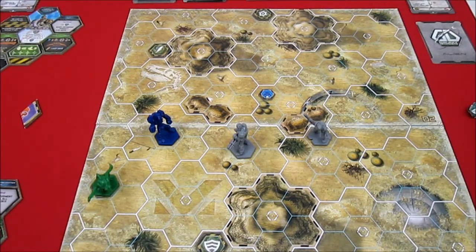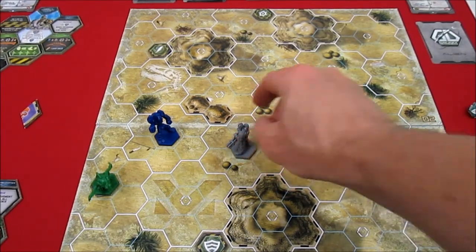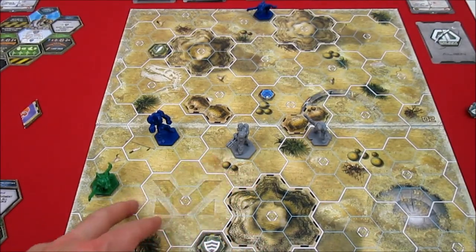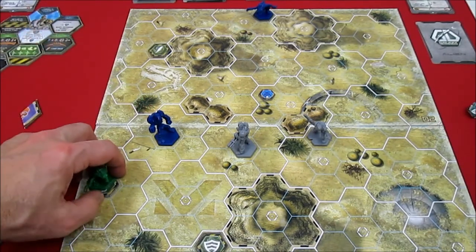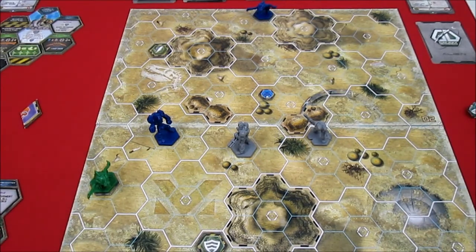The Hulk has the blue spine critter, the Med Tech has the blue Xeno Beta, and our Sniper down here has the green spine critter. The Hulk has moved - he could take an action to gain ammo but he still has five ammo, so he's going to take a shot. We need to get his facing right, and we place the blue Xeno Beta token on the signal. With his current facing, he can see the green Xeno Beta which is sitting right on top of one of the teleporters - we need to clear them off so we can destroy them.